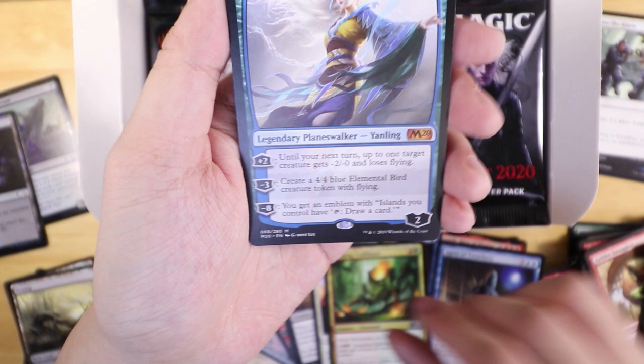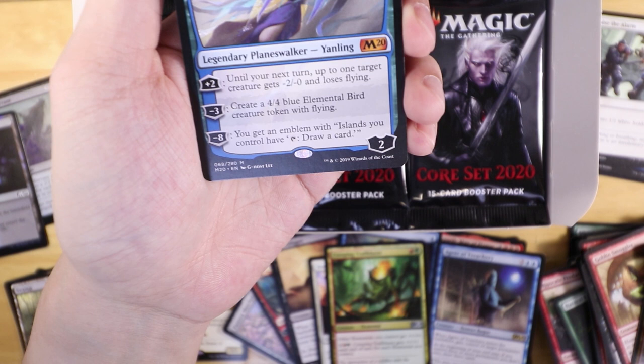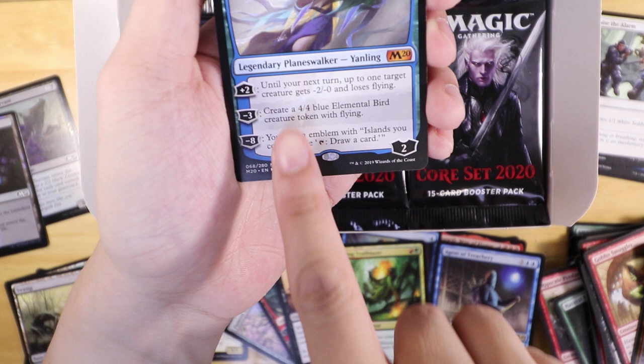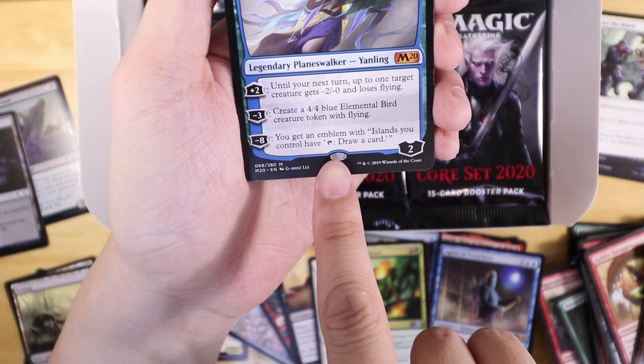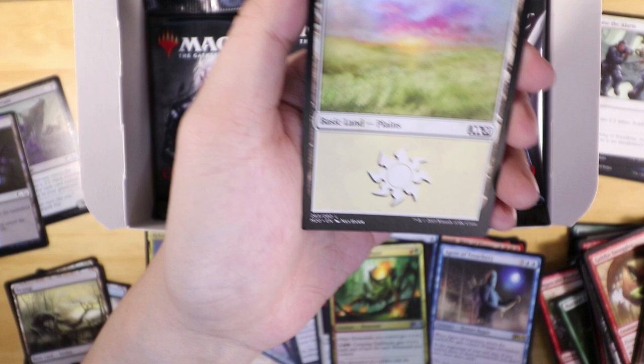So for a plus two she has four HP and then one target gets minus two and loses flying — pretty good tech. But one of the best things about her is that you create a four-four elemental bird with flying and then you get an emblem saying you get to draw a card. So if you manage to build her up to four you have an extreme amount of draw power. She only costs three mana as well, so you can play her pretty early on. That said, she will be taken out pretty easily by a Shock, so you just have to make sure your opponent uses their removal before then.